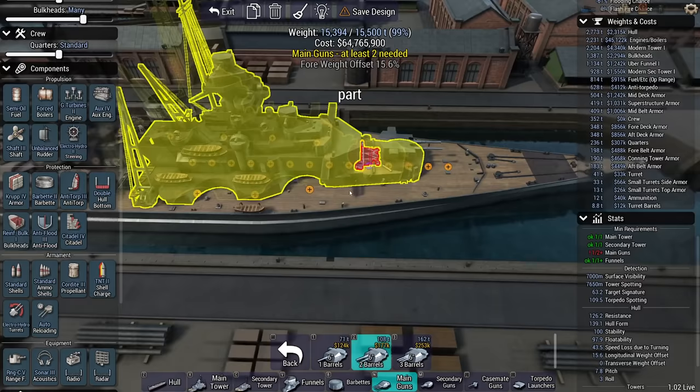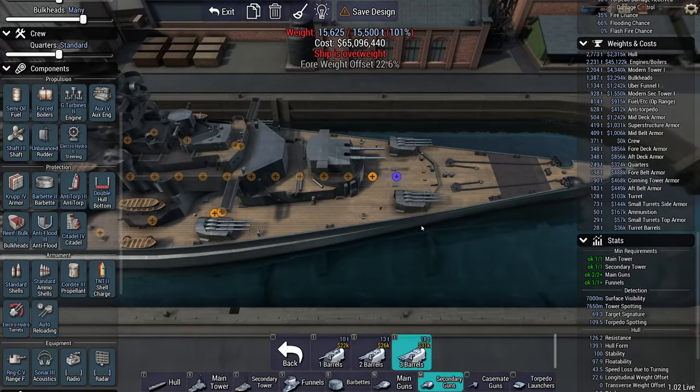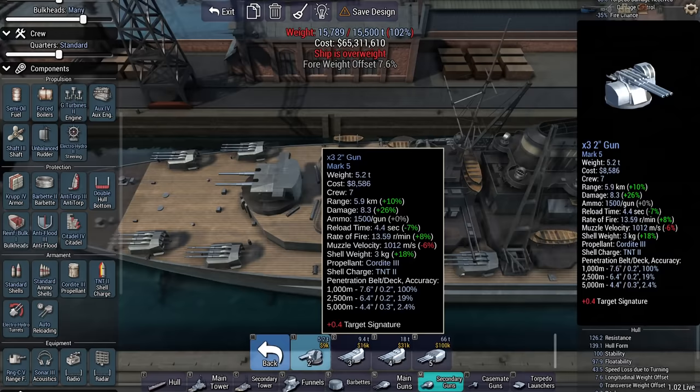Electro-hydros. Some barbie armor. I know the ship is overweight — wait for it. We're going to spit out so many 4-inch shells that they'll run screaming. If not simply from looking at the ship.